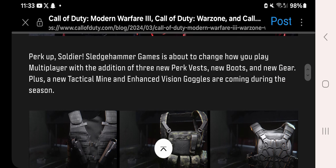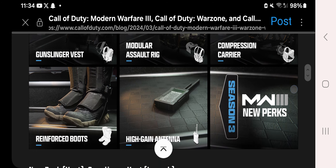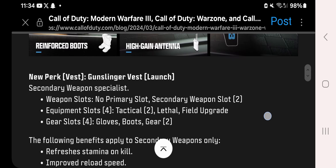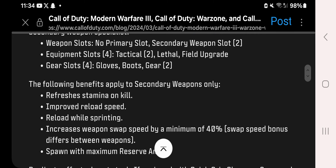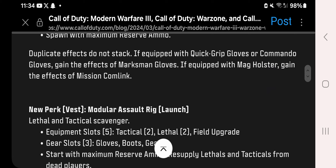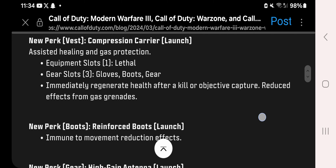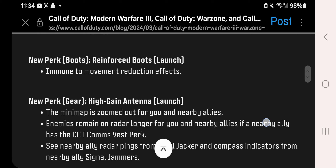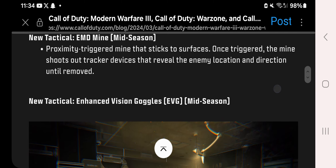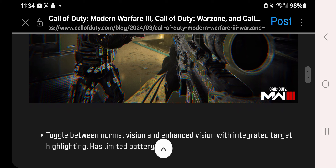A new tactical item and enhanced vision goggles are coming during the season. We're getting a Gunslinger Vest, Modular Assault Rig, Compression Carrier, Reinforced Boots, High Gain Antenna, and new perks. The different vests come with different abilities. EMD Mines and Enhanced Vision Goggles are coming during the mid-season update — the enhanced vision goggles appear to let you see outlines of enemy players.